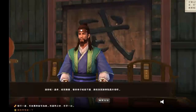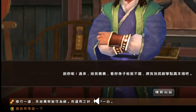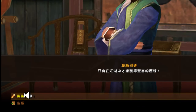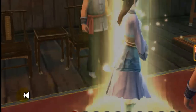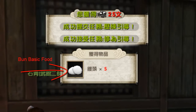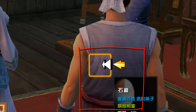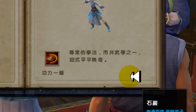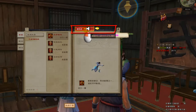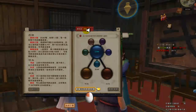When you reach your master, just click on him and keep clicking on all scroll lines. You will receive some bun here, which is one of the food items to help you maintain your energy level. Follow the yellow arrow and click on the book — you will see that you have achieved the basic palm skill.